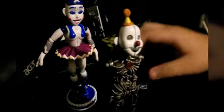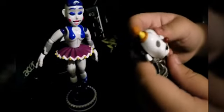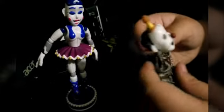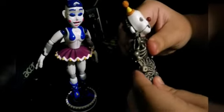I mean Ennard, with his arms. Alright, so here he is without his arms — I'm going to put his arms on right now. Let's pop him in. There's one. Then pop the other one. There we go.